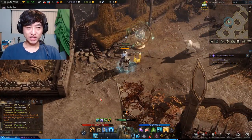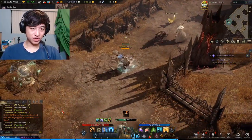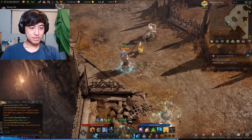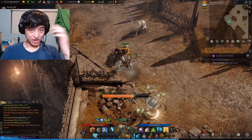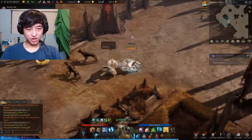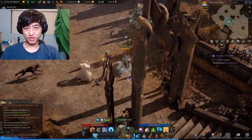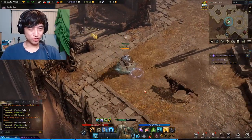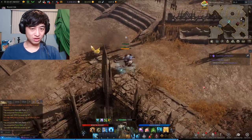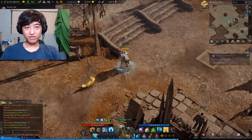These are pretty static spawns — they may vary slightly, but it's pretty consistent. This is our fifth, right over here. And right here, that's five. Our sixth will be on these stairs here — it should be right here, but someone else took it already. And our seventh will be right around here, in this corner. That's the full seven-relic route.